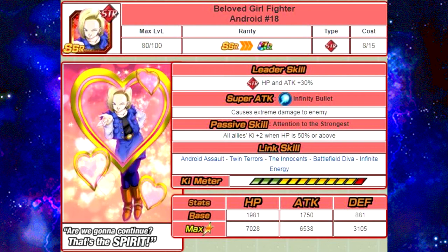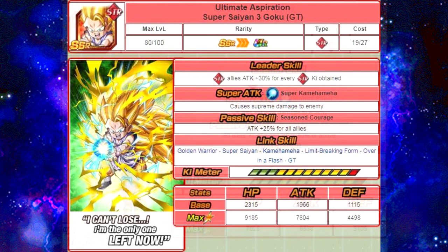Now, the next one is going to be a little bit controversial because technically he is a support unit. With the assumption that the Super Saiyan 4s are going to be coming in this week, his card will be getting a Dokkan Awakening, and he's going to be a primary unit that you're going to run alongside the Super Saiyan 4 Goku due to the fact that all of his Link Skills hit off all of the Super Saiyan 4 Goku's Link Skills. That is the Ultimate Aspiration Super Saiyan 3 Goku GT. His passive skill is Seasoned Courage — Attack plus 25% for all allies — and his Link Skills are Golden Warrior, Super Saiyan, Kamehameha, Limit Breaking Form, Over in a Flash, and GT.